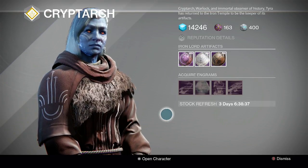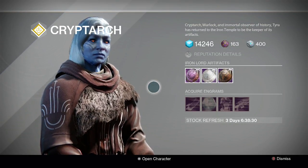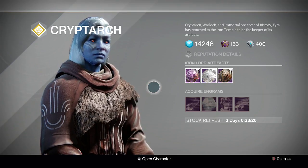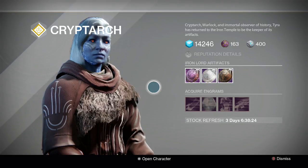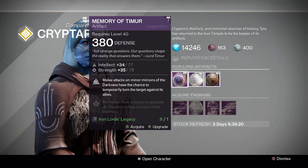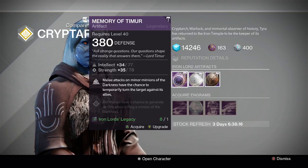As usual we're going to start with Tyra Karn in the Iron Temple and look at these Iron Lord artifacts. If you'd like, you can cut straight to the vendor you'd like to see — in the description below are the timestamps, just click on the timestamp and it will take you straight there. The Iron Lord artifacts this week start with the Memory of Timur at 112.